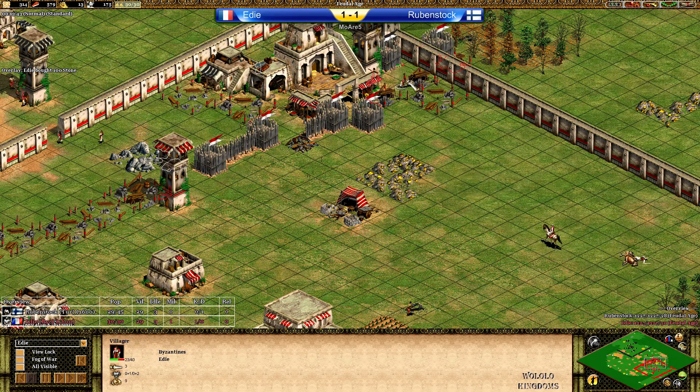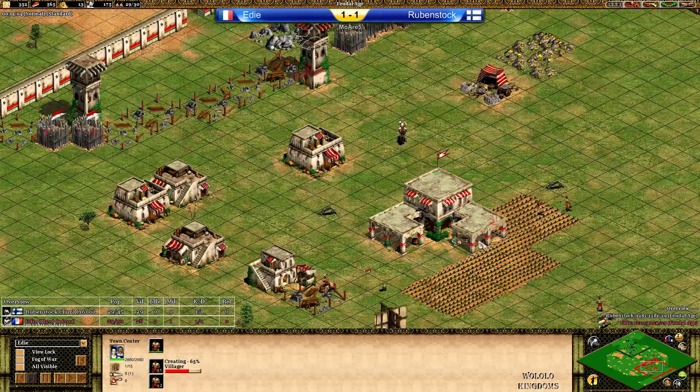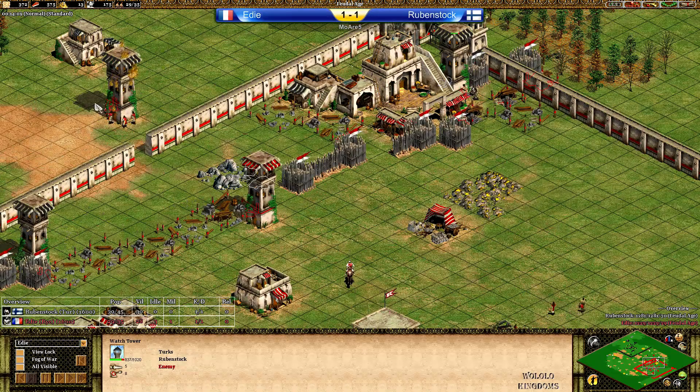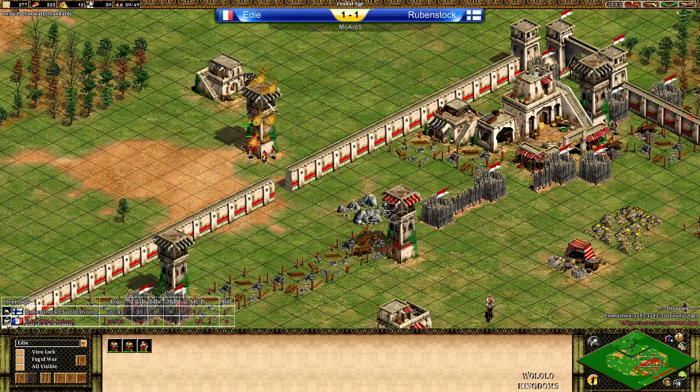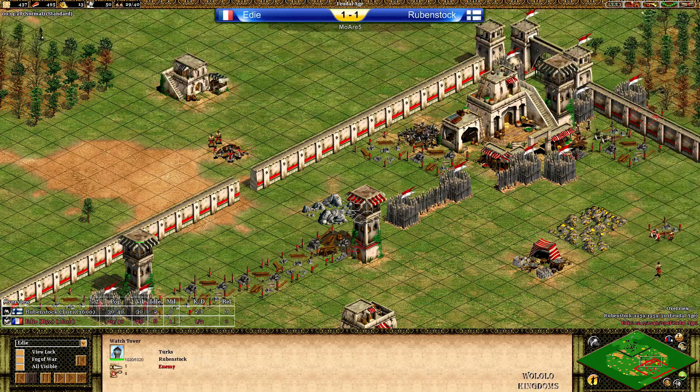A lot of non-arena players like to see early rushes and early action on Arena like they used to see on Arabia. Eddie, how good can you cope with that? Eddie has one sheep still with a few idle villagers. The watchtower is coming up. Eddie is attacking that tower actually, and a villager from Eddie will go down — this is not looking good for Eddie at this point. He's going to lose a second villager here — 28 villagers only suddenly. Rubenstock is starting to attack the house and has a second watchtower up here.